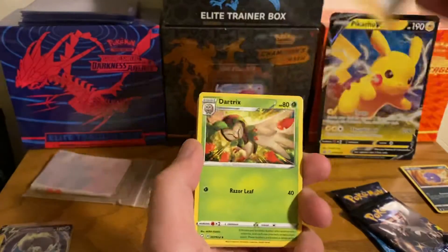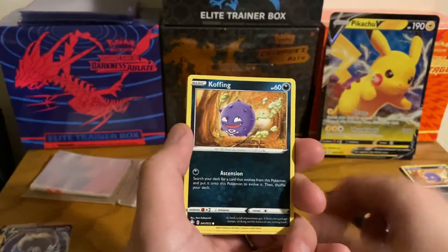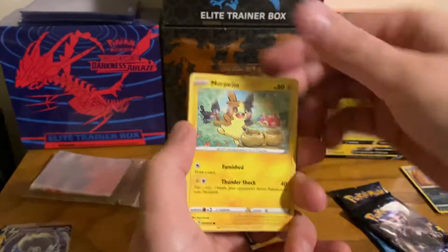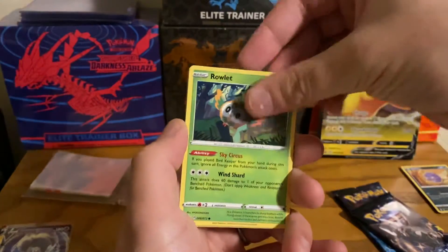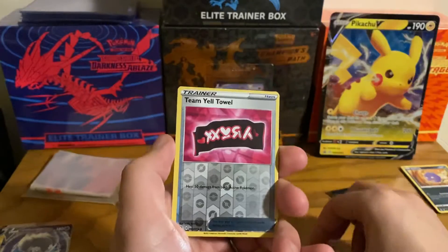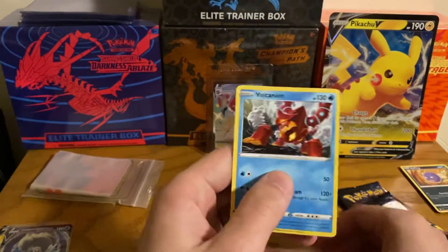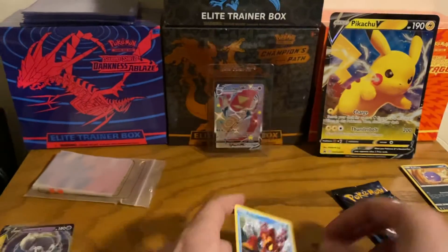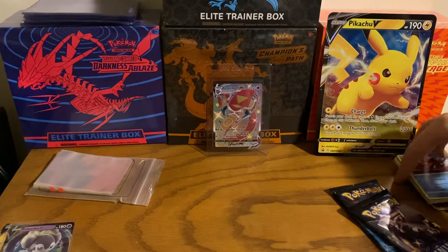Dartrix, Rotom, Morpeko, Chew, Ralts, Trapinch — and then our reverse is Team Yell towel. Nothing in this one.